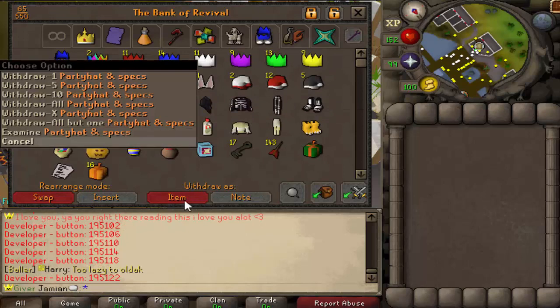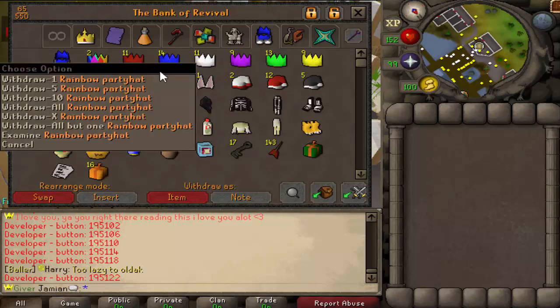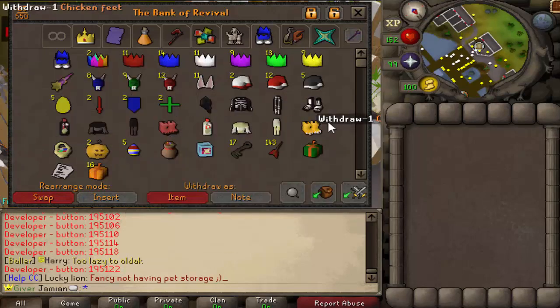P hat with specs, that's cool. Oh, you have the Kodai one too? I didn't even know you had that. P hats — a couple P hats, that's quite a few. Rainbow Party Hats as well — some of these OG items here.